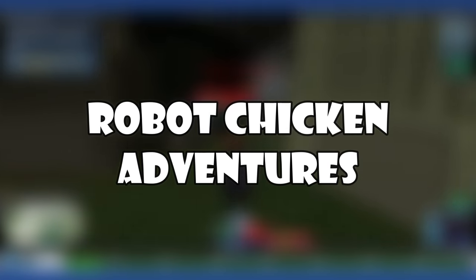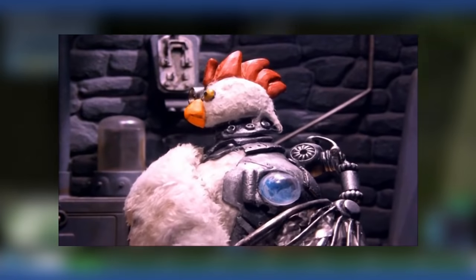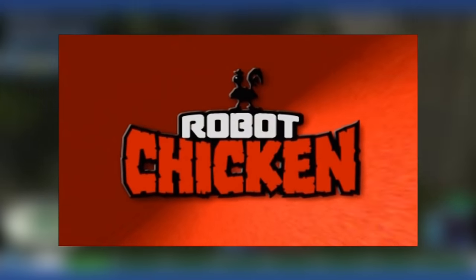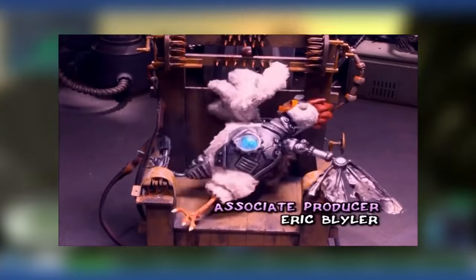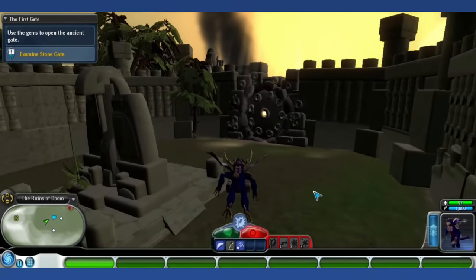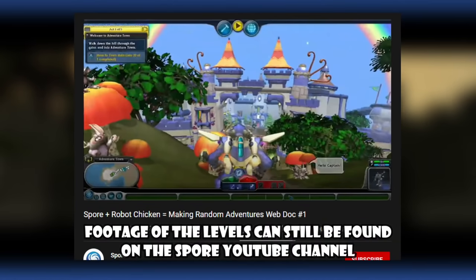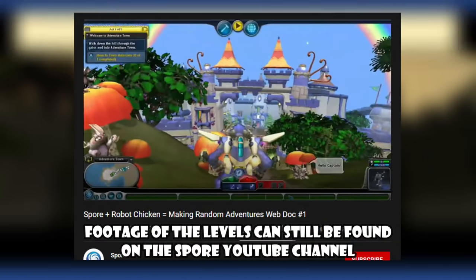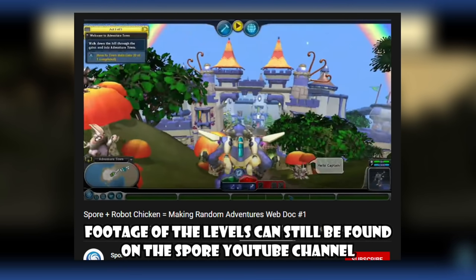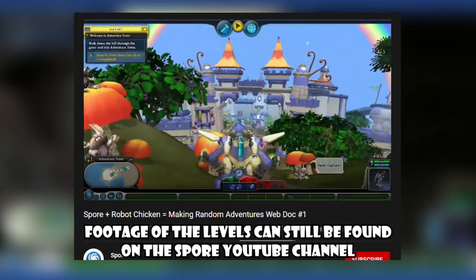Robot Chicken Adventures: To hype up the release of Galactic Adventures, Maxis collaborated with the creators of Adult Swim's Robot Chicken and allowed them to make adventures under the Maxis name that players could download. They are inaccessible now due to the site no longer existing. This collaboration is really weird because the development team usually focuses on keeping things family friendly — these levels have plenty of swear words, adult themes, and also giant piles of feces.